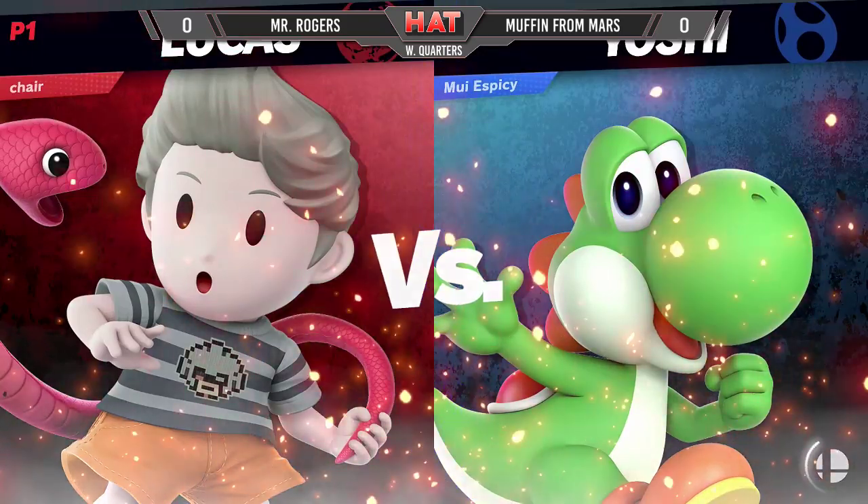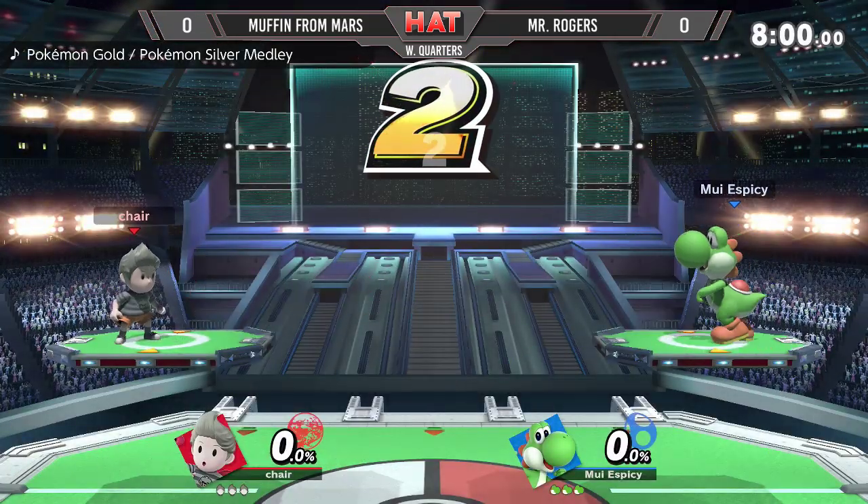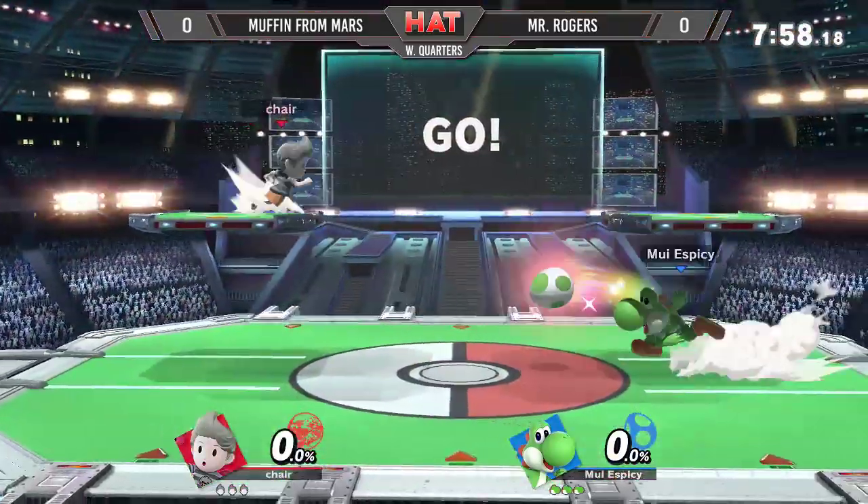Getting into game one — they picked PS2 because they took forever to pick the song. Obviously he has a Game & Watch pocket he's going to pull out at some point. Nevertheless, it's Mr. Rogers against Muffin from Mars in this winner's quarter set.